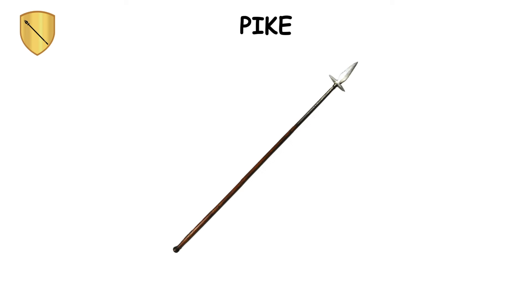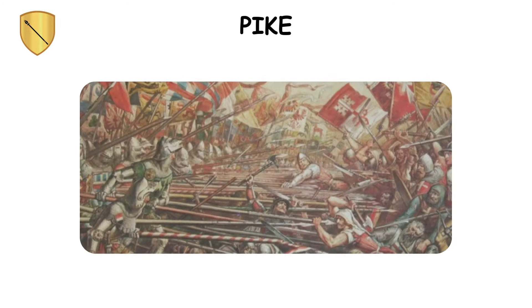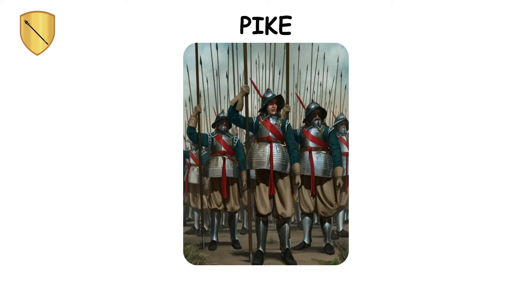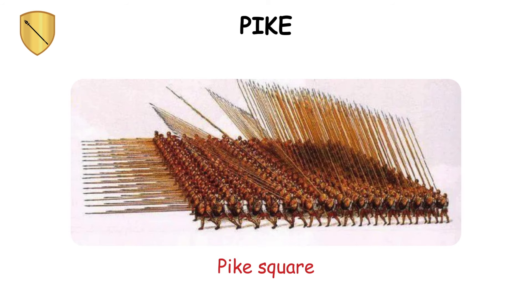Pike. The pike, a long pole weapon ranging from 10 to 25 feet with a metal blade, was essential in medieval battles, particularly against cavalry charges. Wielded by foot soldiers known as pikemen, these formations — like the pike square — switched between offensive and defensive tactics.